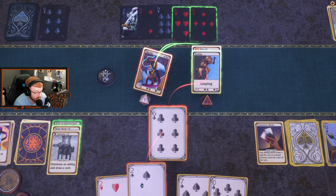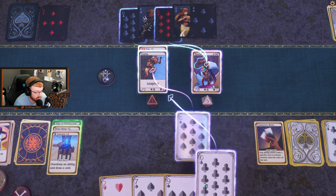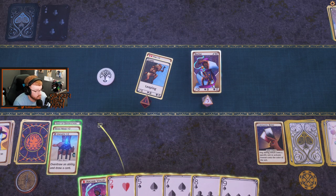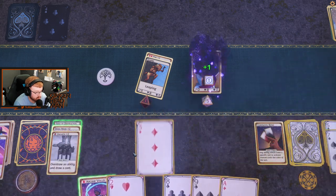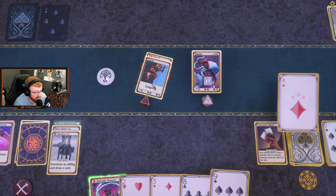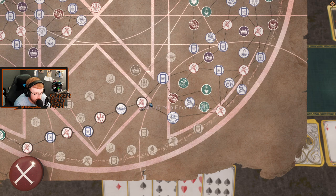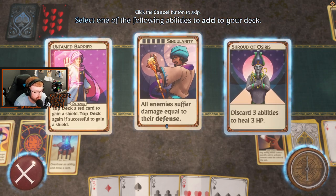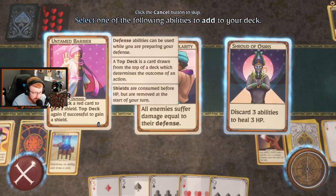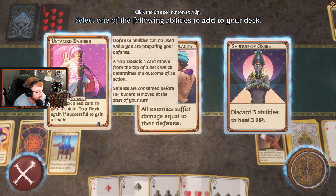We're going to take some damage here too. Get rid of some cards. Pair of tens. Luckily we drew a joker, so we can tie him on that one. Unearth — gain one shield, draw a card? Sure. He's only got one HP — let's just hit him with the ace. Well, I didn't want to use another ability, I was trying to save up some. Let's hit another ability up. Singularity: all enemies suffer damage equal to their defense. Top deck a red card to gain a shield, top deck again if successful to gain a shield.